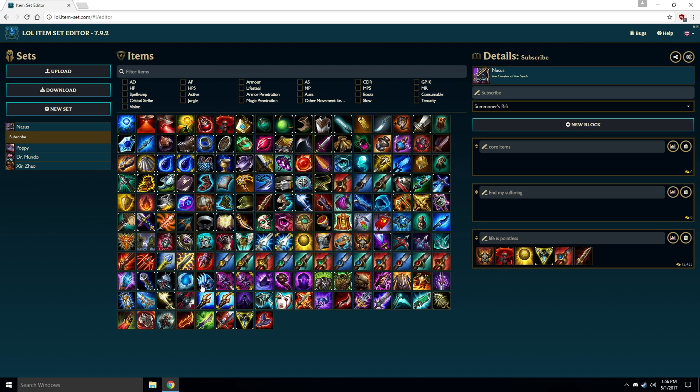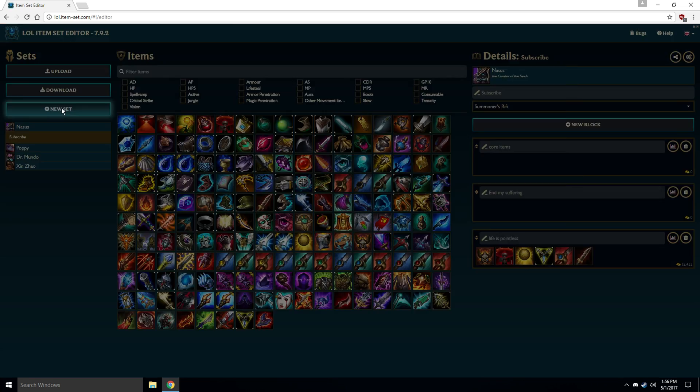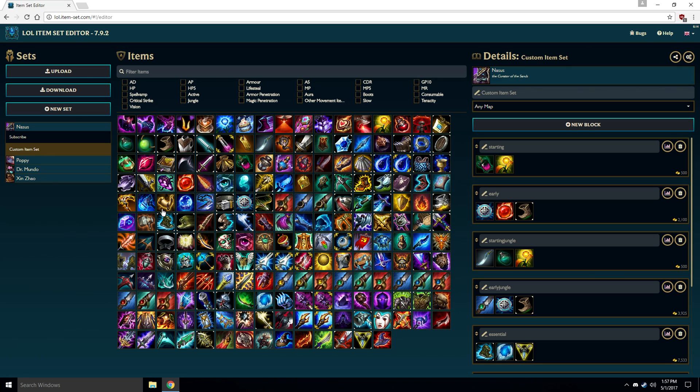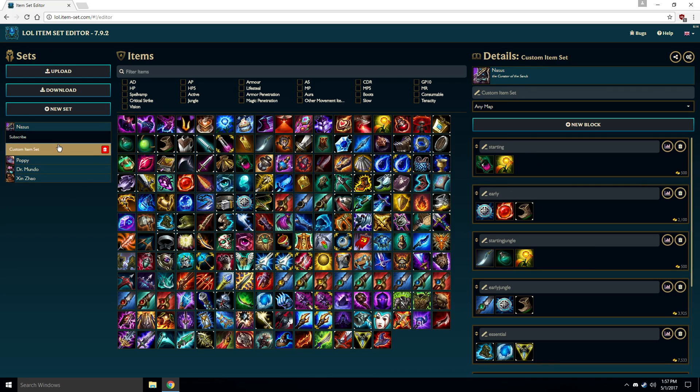You can switch between different characters by selecting them from the list on the left. If you want to add another build for the same champion, you can add a new set again for that person and switch between them by selecting the character and then clicking the one you want to modify.